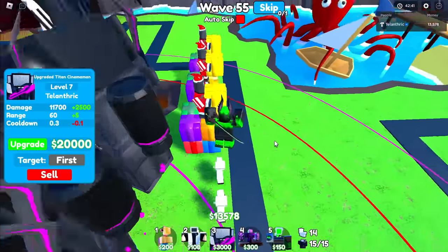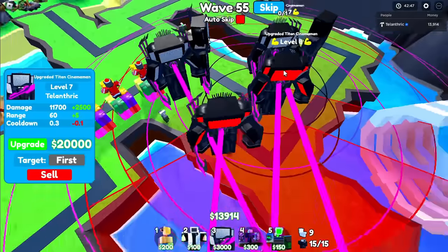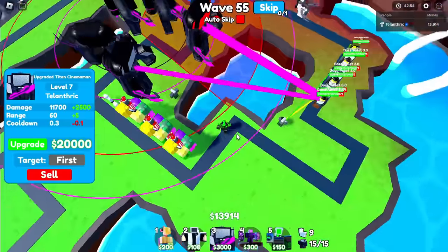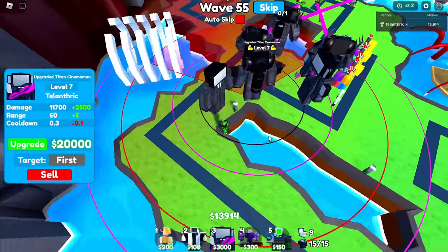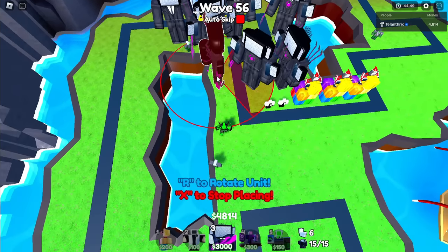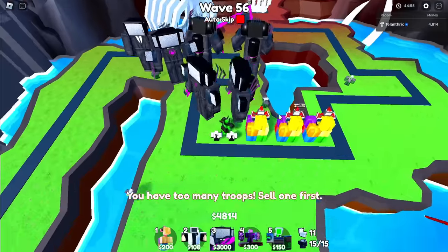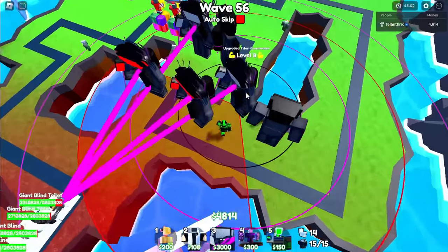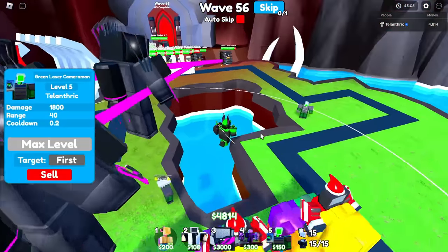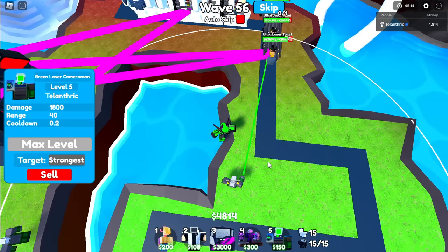The best damage we can get with a unit added after the Christmas event is probably the Ghost Cameraman, but he doesn't have that much range — far less range than the upgraded Titan Cinema Man, so that wouldn't really be worth it. But upgraded Titan Cinema Man has insane range and good damage. Now I have six maximum upgraded Titan Cinema Men. I don't know what the people's strategies were at the top of the leaderboard, but upgraded Titan Cinema Man is probably the best unit. Green Laser Cameraman is the best slowing unit — he's not AoE but he does slow by 50%, so it's worth it.